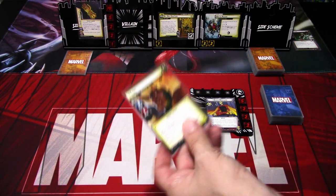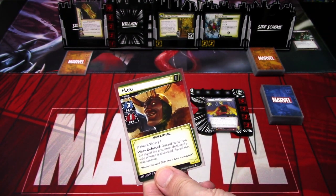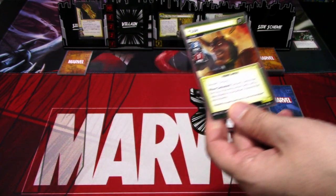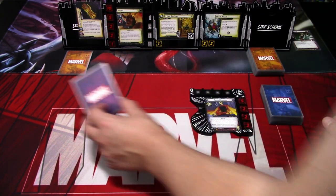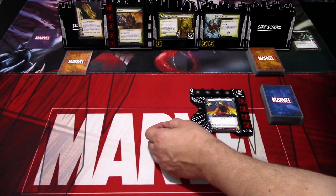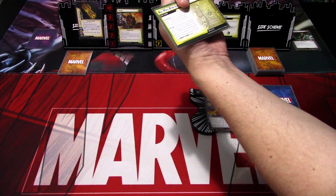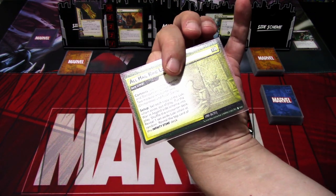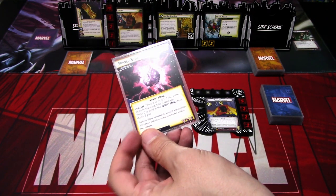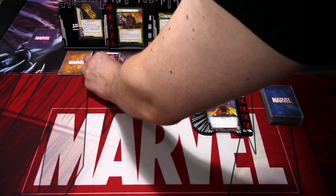We get this version of Loki. Loki has Stalwart and Victory 1 - the Victory 1 means it goes into the victory display and can't come out again. When defeated, discard cards from the top of the encounter deck until a side scheme is discarded, then remove that side scheme. This Loki has three scheme and one attack. We also need to reveal the top card of the Infinity Stone deck, and we get the Power Stone. When this special activates, you are stunned; if already stunned, take three damage, then place this card into the Infinity Stone discard pile.